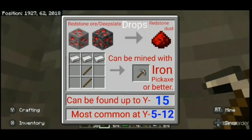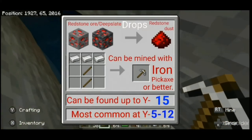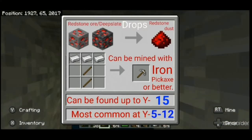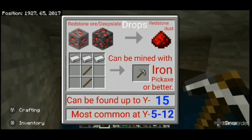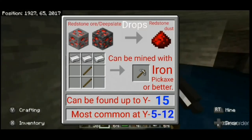This is redstone ore. Redstone ore drops redstone dust when mined with an iron pickaxe or better. Redstone dust is used to carry a redstone signal — Minecraft's equivalent to electricity — from a redstone input to a redstone output. Redstone dust is also used for crafting redstone components such as repeaters and pistons. Redstone ore is found up to Y15 and is most common between Y5 and Y12.